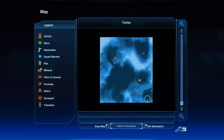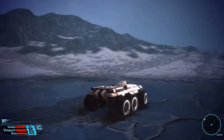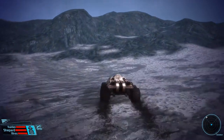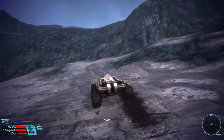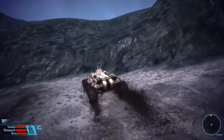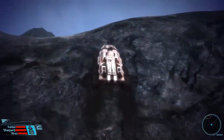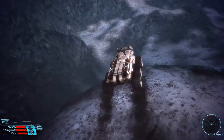With that out of the way, we can now mark what is called a hidden structure on the map, and that will be the location for the assignment. Now the reason I brought Kaiden along instead of, let's say, Garrus, is that Kaiden has Lift available, and the upcoming fight will be pretty tough without an ability that can immobilize enemies for a longer period of time.